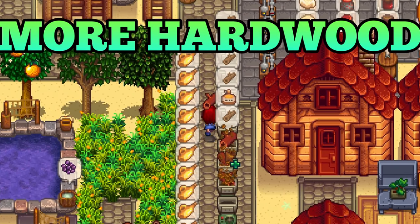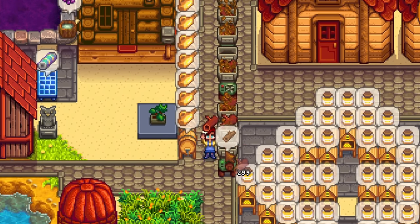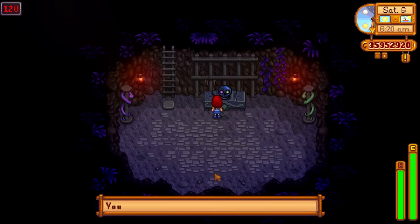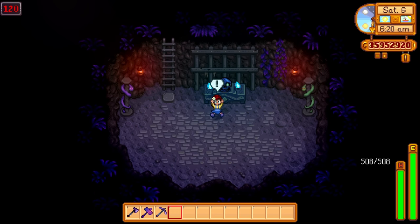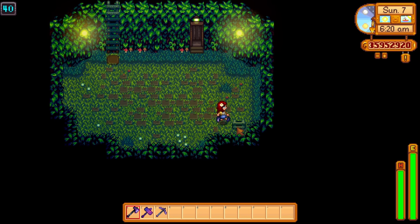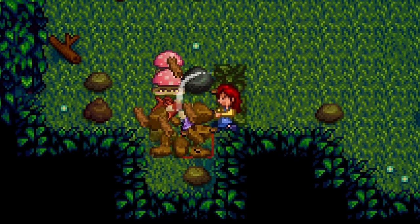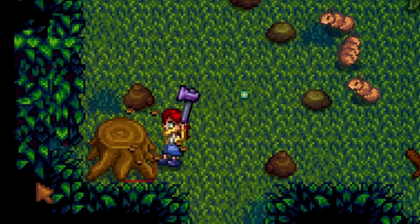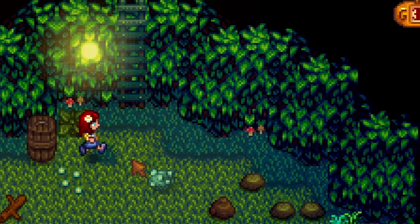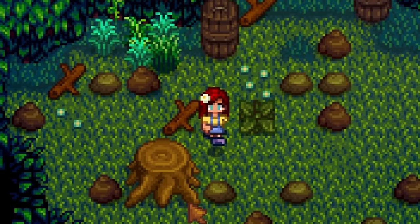Do you need a ton of hardwood? Just in case you do, there are hardwood farming methods that will blow you away. All you need to do is activate the Shrine of Challenge in your regular mines. This turns the mines into a more dangerous version. Enter the mines on floor 41 — a large tree stump will spawn on this floor almost every single time. Hit it down to collect two hardwood, leave the mines, and re-enter on the same floor. You can collect hundreds of pieces of hardwood in a single day.